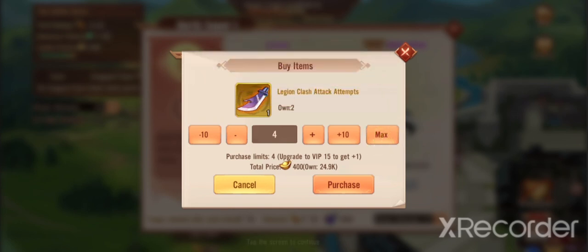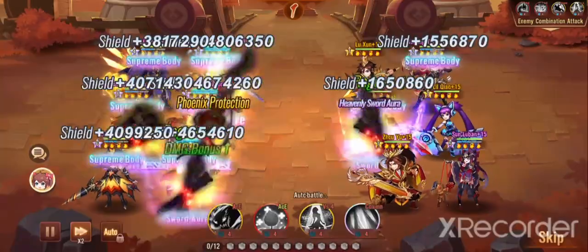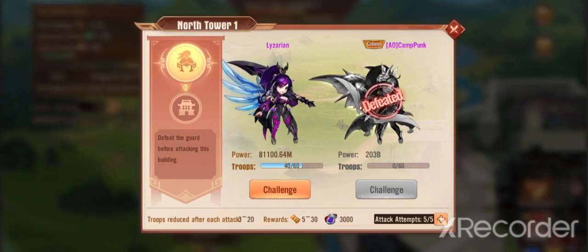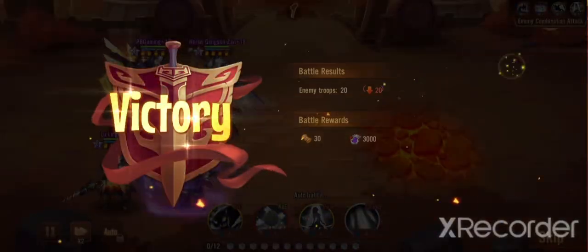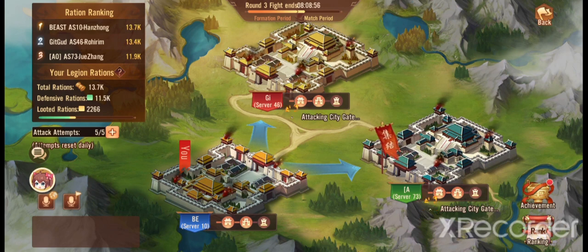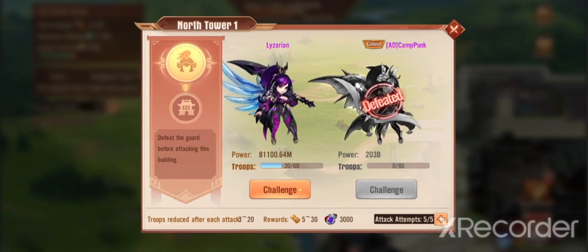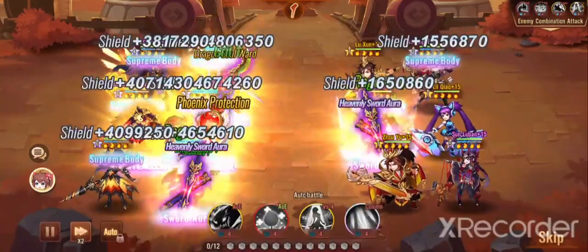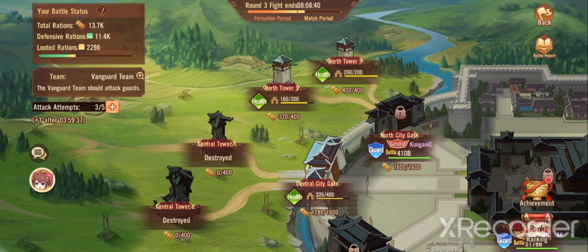You can buy four more attempts — my VIP class allows that, might as well just do it. We'll clear this tower since we are in the vanguard team. Let's check whether it gives us any overall legion points. We're at 13.7k — let's take this tower and see if it goes up. We defeated it, we now have that tower... it still hasn't gone up. Interesting.